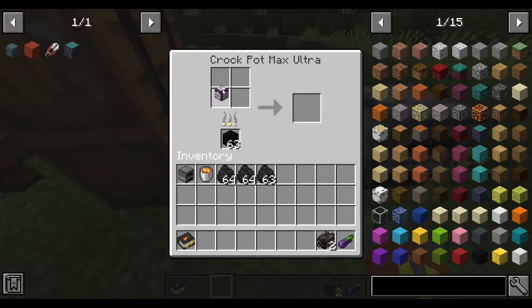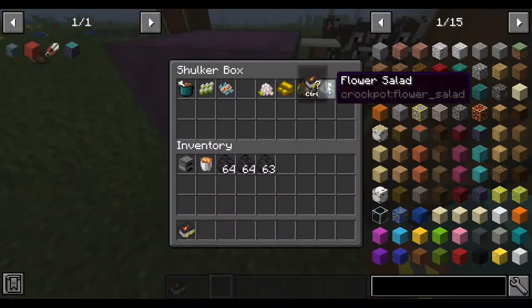The next is the flower salad. You will always need a chorus fruit, and I believe you also need 1.5 amount of vegetables. This will create the flower salad — which is weird, because how do you even cook a salad with a Crock-Pot? But sure.